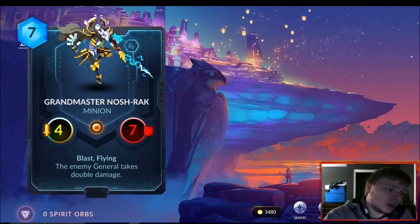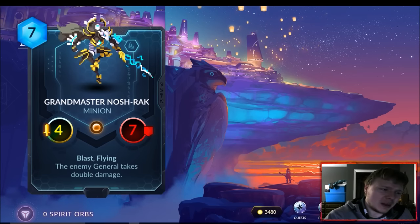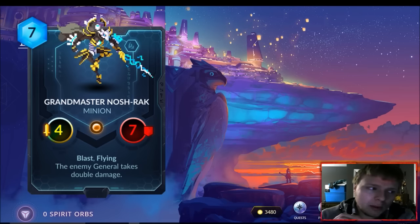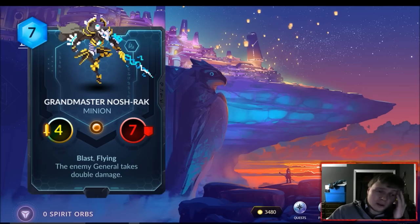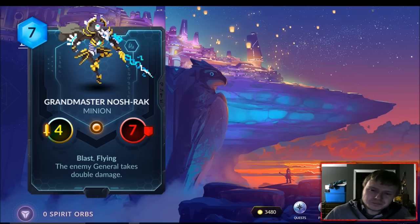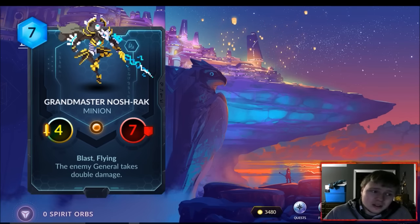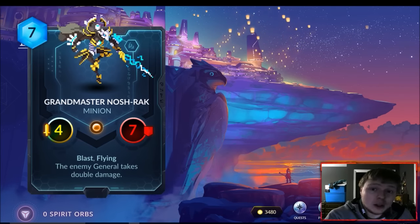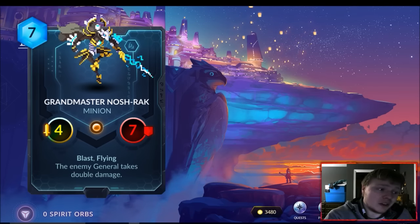I don't even need to go over combos because everything combos with him — everything's doing double the damage. If you're running an Obelisk deck and you've got 3/3s spawning from Fire Blaze Obelisk, now they're doing six damage each. You could even see a Jax deck pop Jax down then drop this — everything deals double damage. I'm going to run this in all my Vitruvian decks, probably take out Dominate Will and put this guy in. A Maru Healer could technically do 20 damage in a turn — hit for five, that's ten, then it takes another ten from the death ability. This card is nuts.